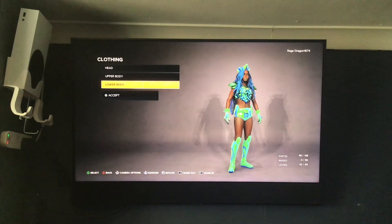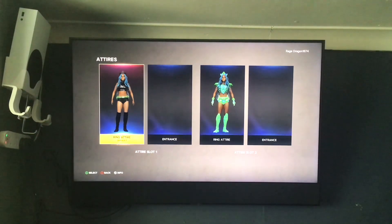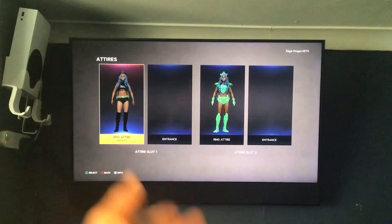So that was the Queen Chrysalis from Friendship is Magic in WWE 2K23 that I made. I think I might upload it to the community creations at some point, because when I was looking for Queen Chrysalis in the community creations, they didn't really look as accurate. So now that I've created my own Chrysalis, I can upload this to the community creations.